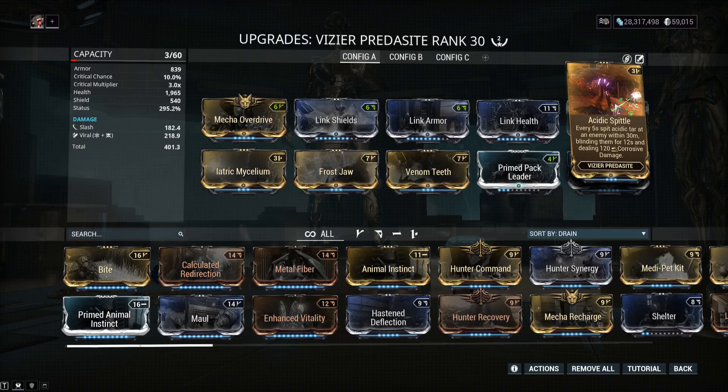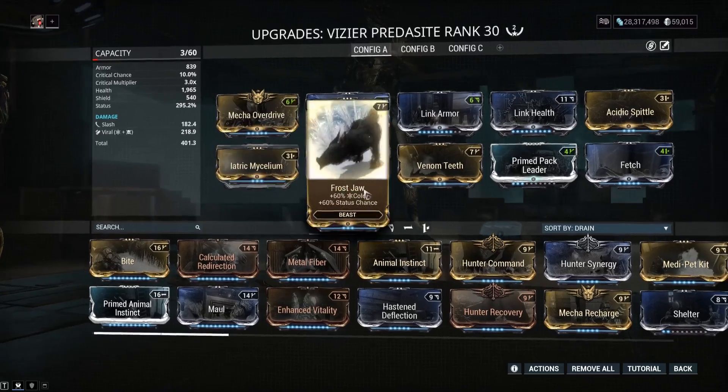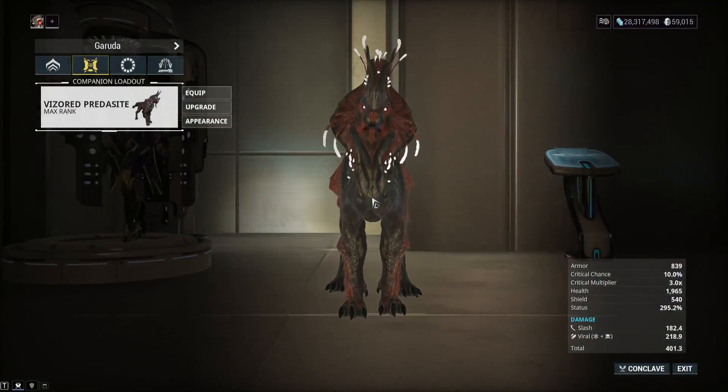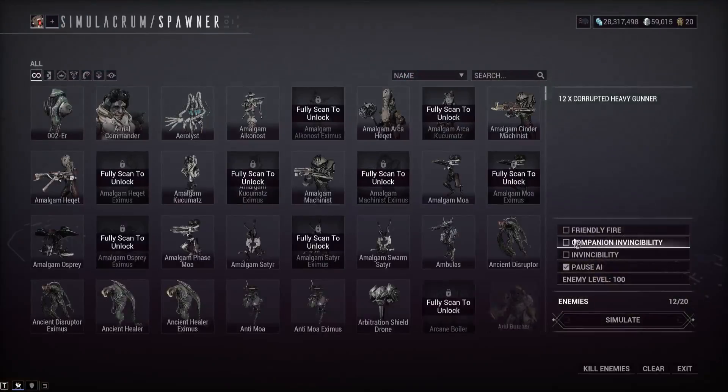That also means you can mod your dog for viral or heat and it will also proc viral or heat with this ability if you have enough status chance — so it's pretty good. The second ability, Eoetric Mycelium, will provide healing. If you can find the nearly invisible trail this dog leaves on the ground, it will do about 300 healing every five seconds and release a trail every eight seconds.